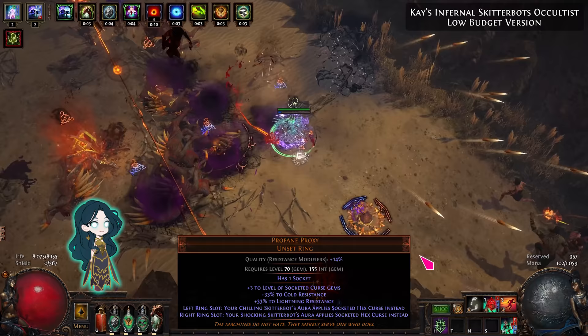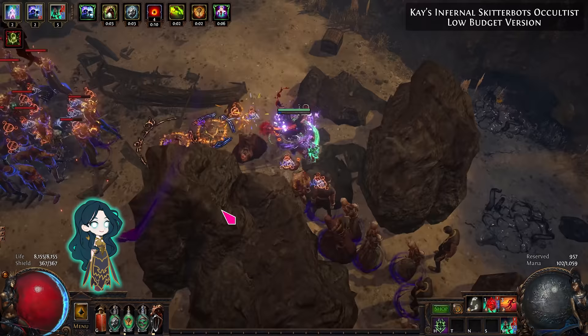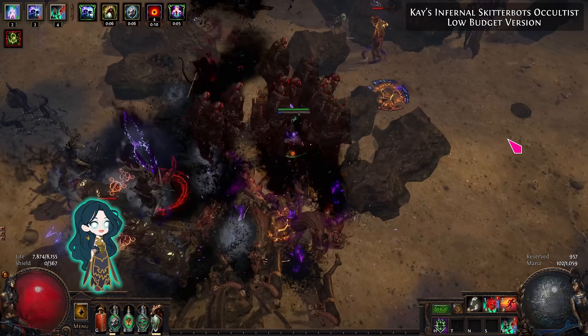By using 2 Profane Proxy rings, any monster that is burning from Infernal Legion will also be affected by your curse. So even offscreen monsters will go pop!